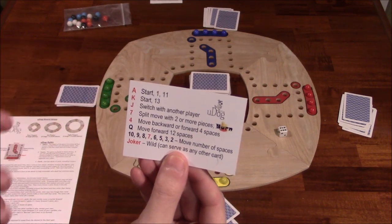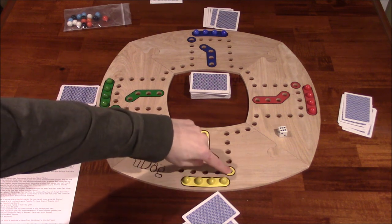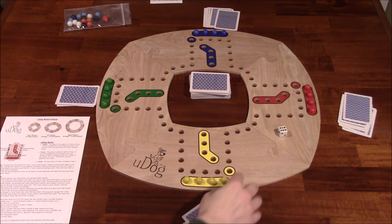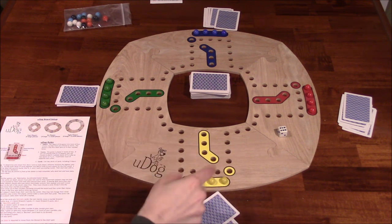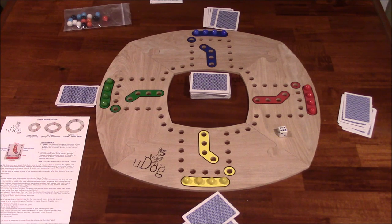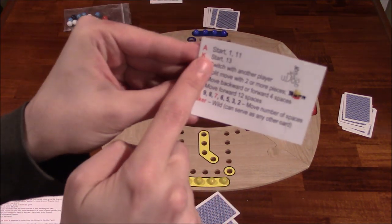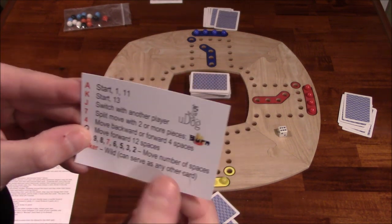The ace and the king will let you start a marble from the kennel onto the start space. If you're on the start space, having just moved out of the kennel, you're safe — no one can land on you and send you home like in Trouble. But in order to get out of the kennel, you have to play an ace or a king. The ace and king also let you move a certain number of spaces as indicated on the card.